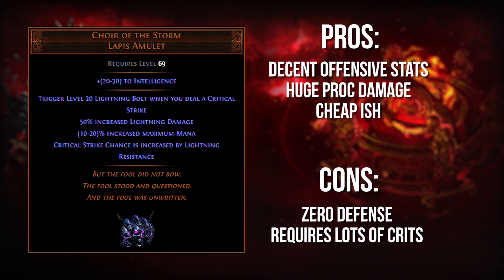Now it caps at 75% or whatever your lightning resistance cap is, and most people decided to ignore it since then. However, what a lot of people don't realize is that the proc — this level 20 lightning bolt that it deals every time you crit — can deal a pretty substantial amount of damage. It's 2,500 base damage on a 0.5 second cooldown. For reference, Stormcall, a pretty reasonable lightning damage spell, deals around 580 lightning damage at level 20.